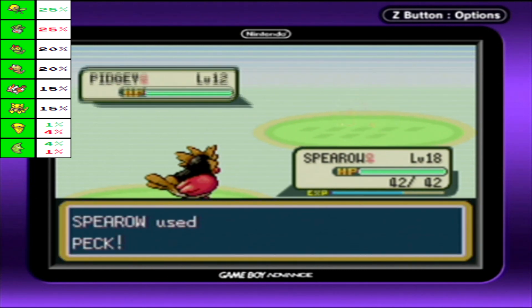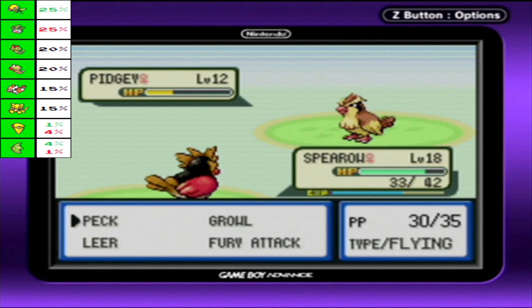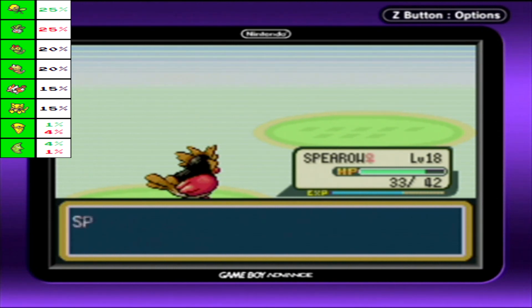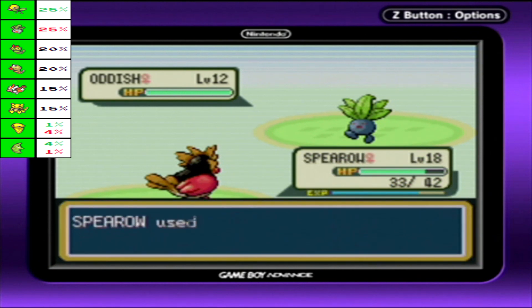This is mostly going to be an easy opportunity to catch up in levels for Spearow here. So hopefully we'll actually get them to evolve into their next stage, which I'm excited about. And that takes care of you. Oh, speak of the devil — you're going to use an Oddish. Nice. So yeah, we can't catch this since we're playing the Leaf Green version. If I could, I probably would have, but we already have a Grass Starter, so... what else am I going to do?